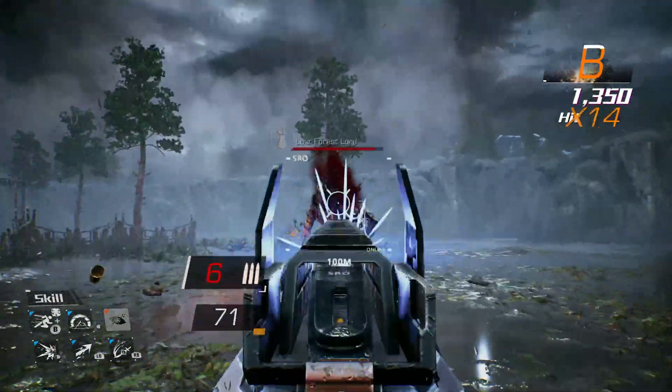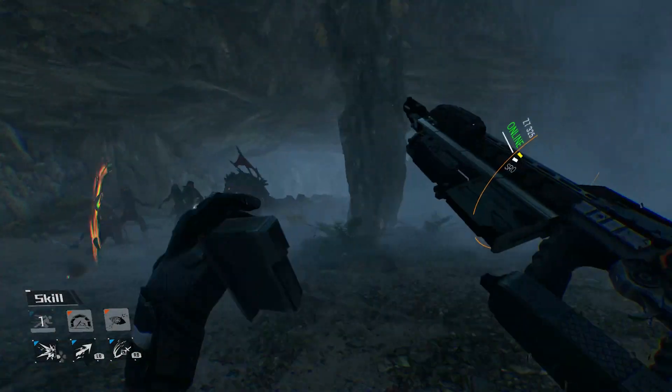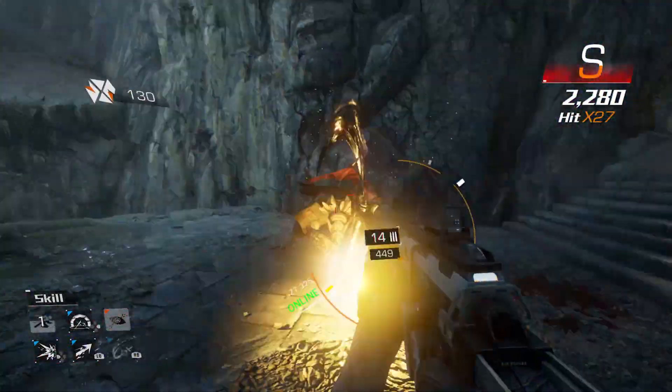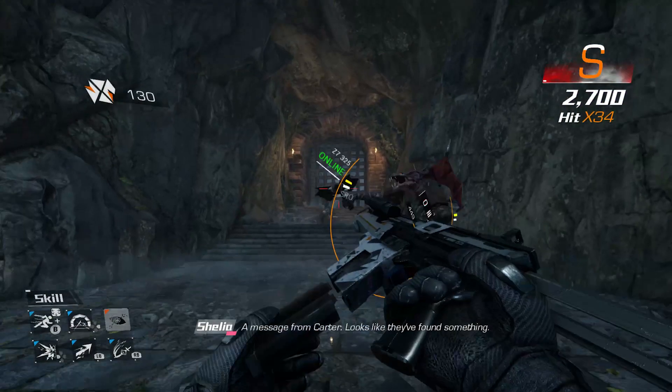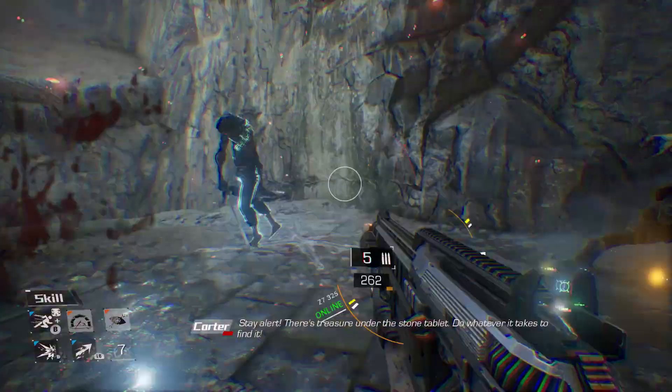Just give me something else to do in these battles — like maybe a parry mechanic. That would be cool. Heck, even give me some glowing weak spots to shoot at. Just something different. The boss fights also highlight another issue: your dodge. You have the ability to dodge left, right, or backwards, but you don't move very far with it, and I always found myself getting hit when trying to avoid an attack. It felt gummy and inelegant. So I'm just going to blame the game.